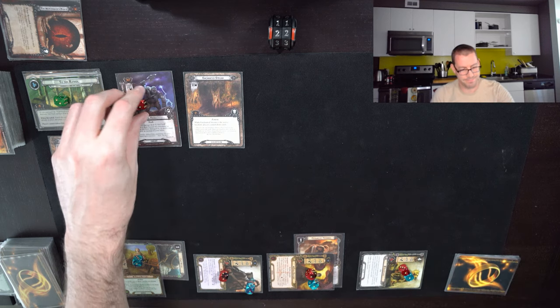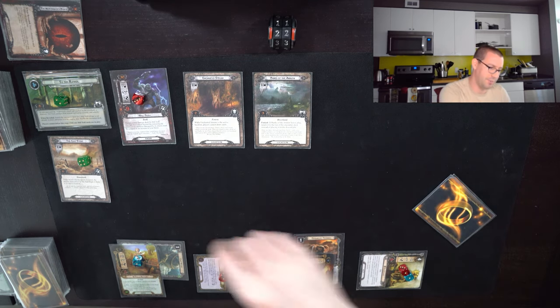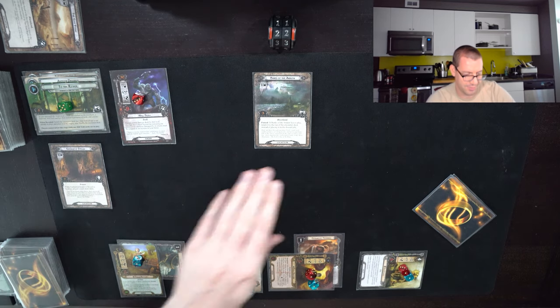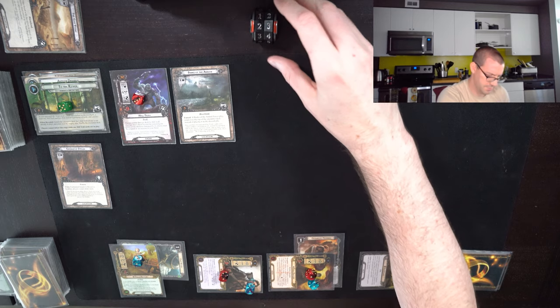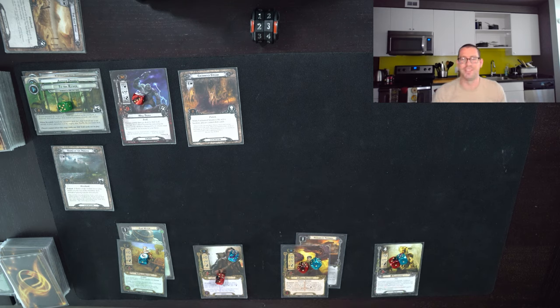I'm going to send nine to the quest. Up against three — Banks of the Anduin is pretty safe. Nine against four is five progress. At this point, I will travel to Enchanted Stream — actually no, that's silly. We'll do Banks of the Anduin. I'm trying not to engage enemies so it shouldn't get lost as a shadow card, and I should be able to just continue cycling it over and over again. Using this one draw to really hope for a Warden of Healing.